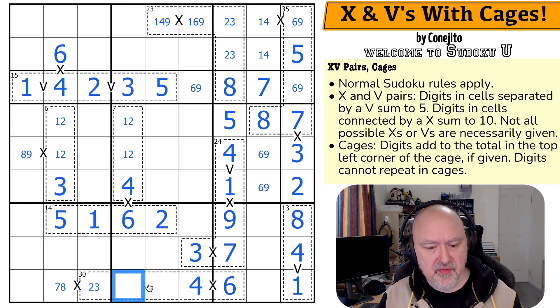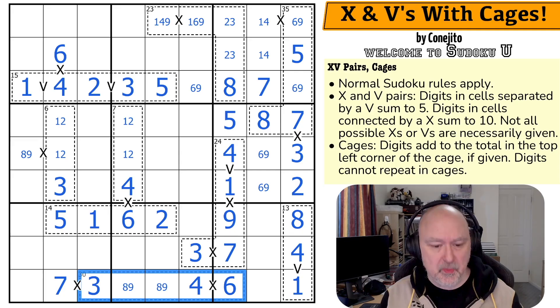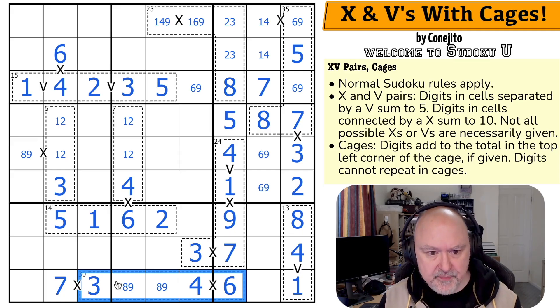If those sum to 12, these two digits would need to sum to 18. And you can't make two different digits sum to 18 — the maximum is 8, 9, which only sums to 17. So if those sum to 27, that has to be the 3. That has to be the 7, and that becomes the 8, 9. That's actually a beautiful cage. That's really cool.